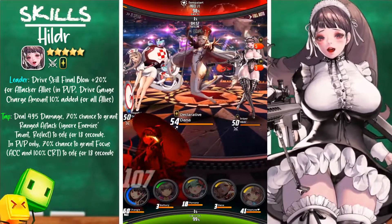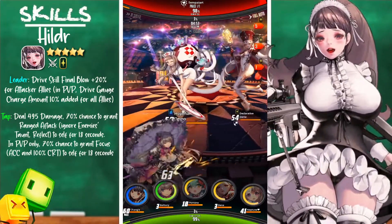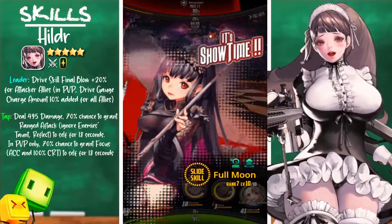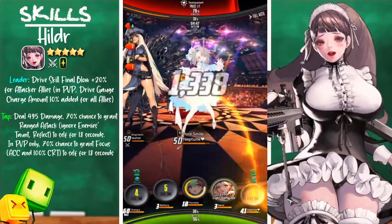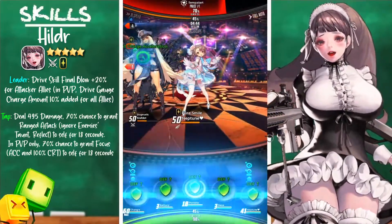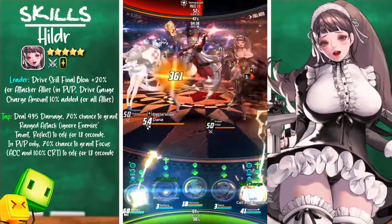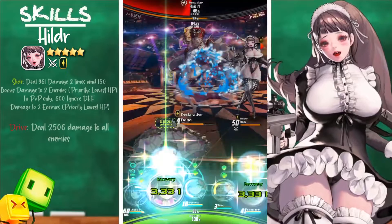Hilder's leader skill is Drive Skill Final Blow plus 20 for attacker allies in PVP, and Drive Gauge charge amount plus 10 added for all allies. Her tap skill deals 495 damage with a 70% chance to grant ranged attack that ignores enemies' taunt and reflect for 18 seconds, and in PVP only a 70% chance to grant Focus — accuracy up and 100% crit — for 18 seconds.